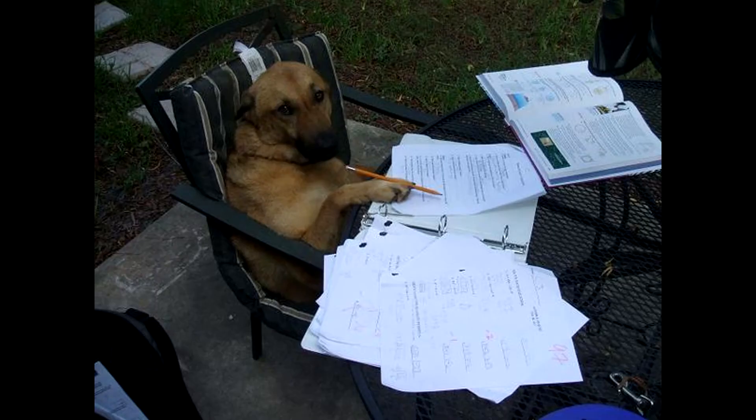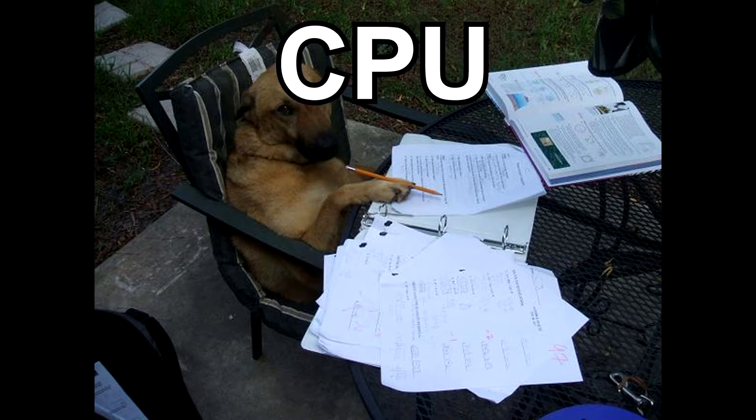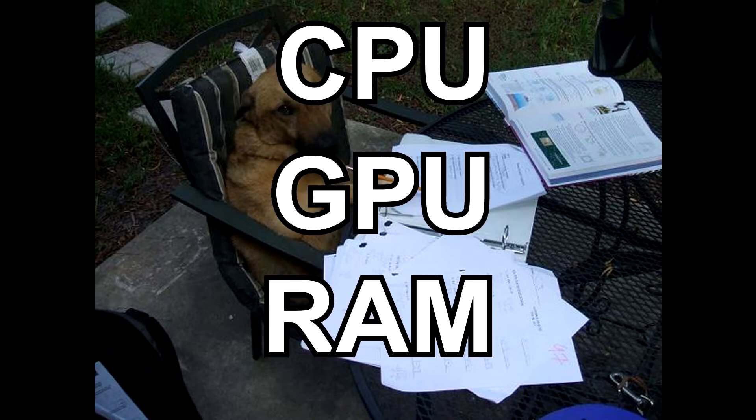In order to answer this question, the first thing we need to do is take a look at the announced specs for the Scorpio. When comparing consoles, the most important factors are CPU, GPU, and RAM, so let's do that right now by looking at the two current gen consoles alongside their mid-generation upgraded versions.